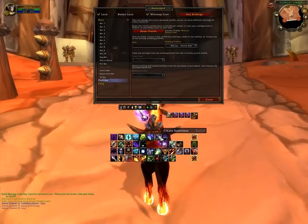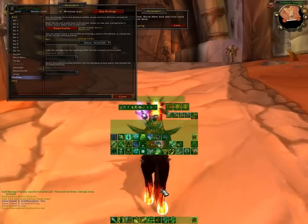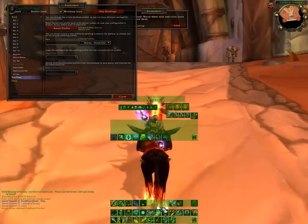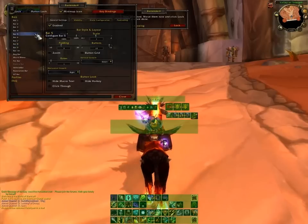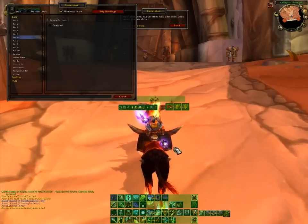It's a little haphazard and clumped here in the middle, so it doesn't look all that pretty yet. But what we can do is unlock the bars and move them into whatever position we want. I'm just going to drag all these to the bottom. Bars 5 and 6 I don't really have any need for, so I'm going to go into the configuration and disable those two bars so they don't get in my way mid-fight or at other inconvenient times.